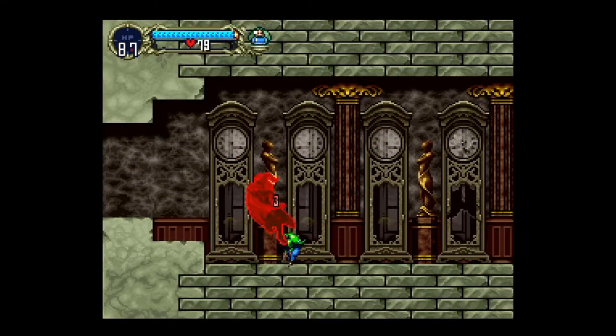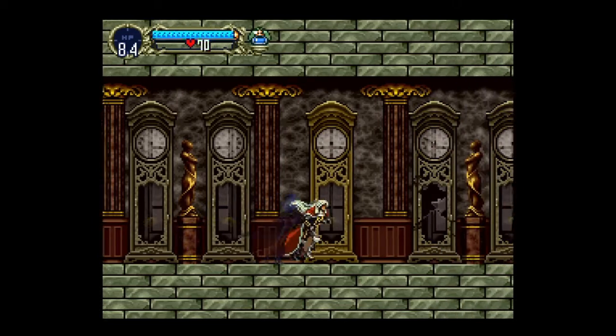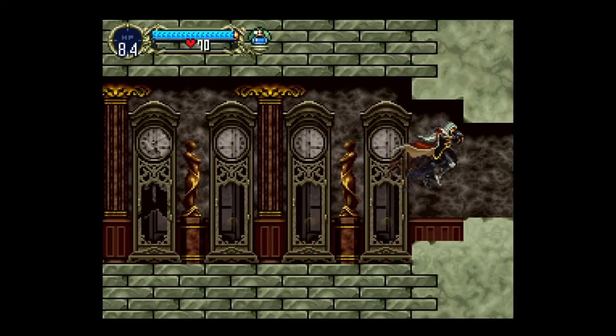I keep expecting it to be a heart, I forget that it's level nine. The most annoying enemy — I hate those little dudes. Luckily the holy water kills them pretty fast, but just trying to hit them normally, they're very, very infuriating.